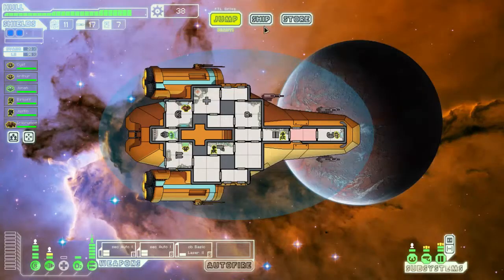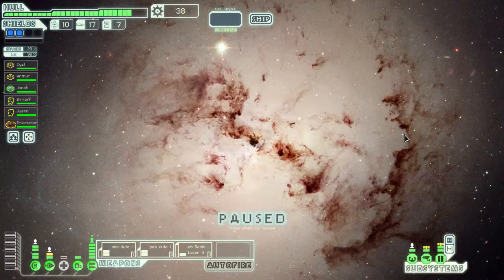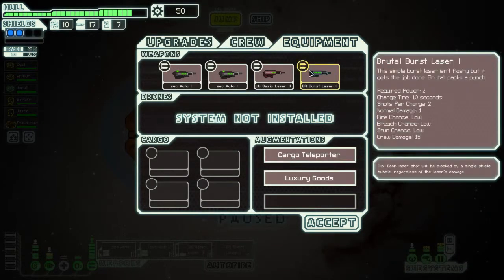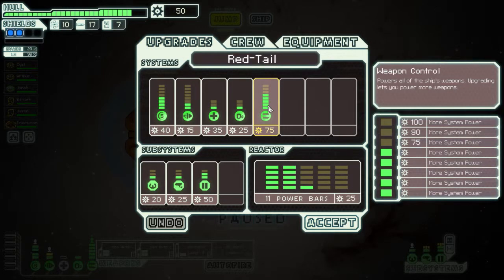Nothing here. Let's check out the other quest - maybe the distress beacon. There's a Brutal Burst Laser 1. Brutal does more damage to crew - 15 crew damage, as you can see there. It does do 2 shots in the same amount of time. That means that my next upgrade is going to be a weapons system upgrade.